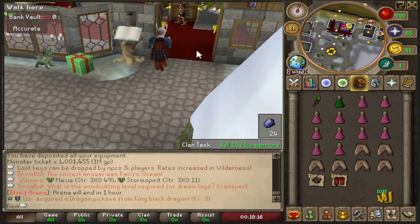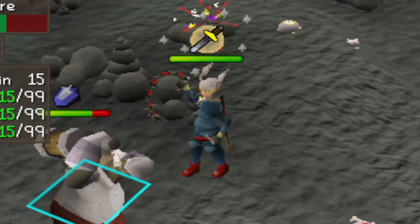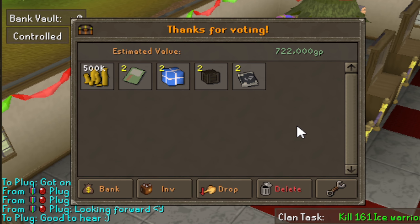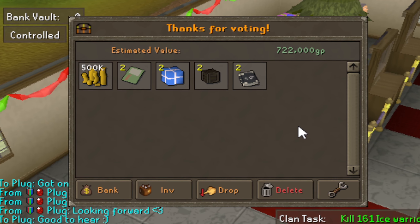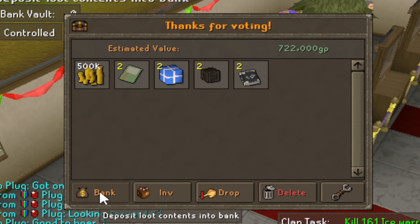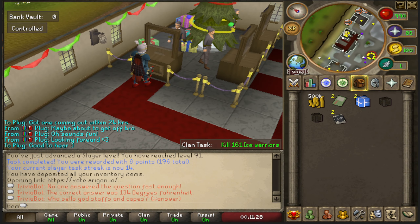I now have 99 Attack and my melee stats are fully maxed. I'm also pretty close to ranged and magic being maxed - only a few more levels for both. I'm going to keep getting my daily votes in to bring in some passive cash, since you get some pretty solid rewards from doing it.